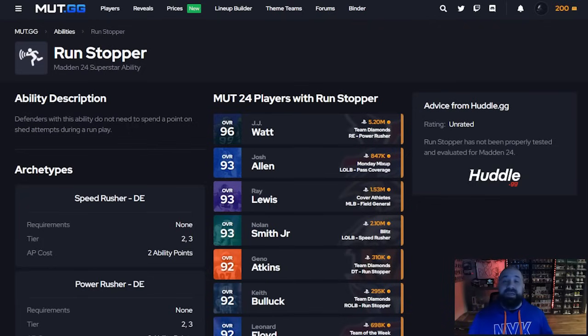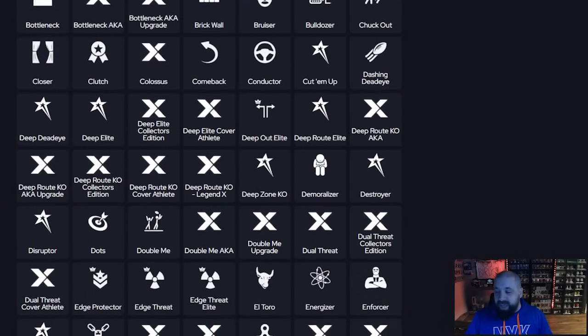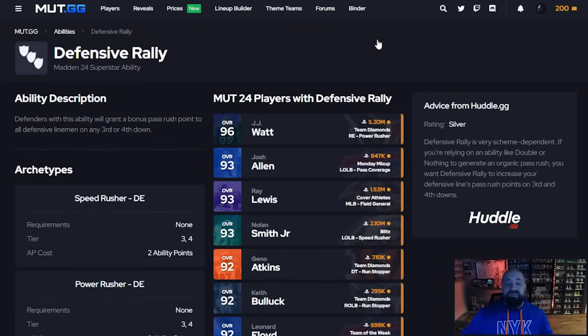Let's cover defensive line abilities for DTs, defensive ends, and outside linebackers. Run Stopper is decent but not worth two AP — I'd only use it at one AP if I had no other options. It's almost a great-value version of Inside Stuff. Pass rush in general is just not that good this year. Defensive Rally is pretty good — no players get it at a discount but a few get it for two AP. It grants bonus pass rush points to all defensive linemen on third or fourth down, boosting your entire pass rush on the most critical downs.